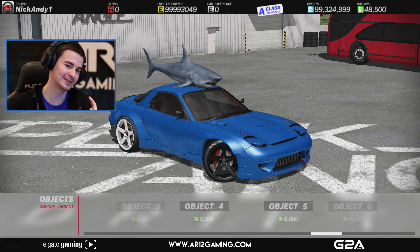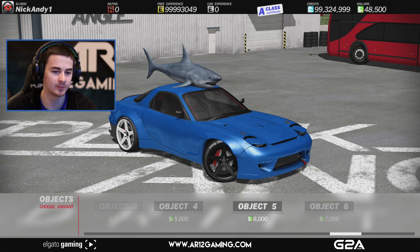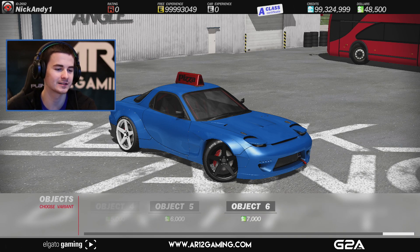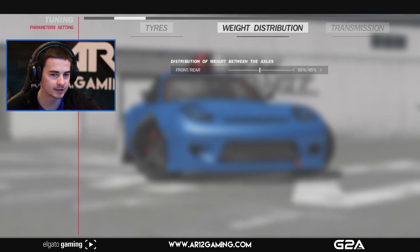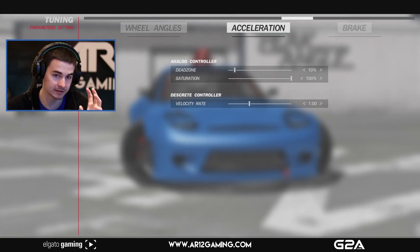Last time I went around and drifted in a cop car and that was awesome. But today we might be the shark car, or maybe the pizza delivery van. Let's be the shark car — actually, pizza delivery van. Then you can come in here and actually tune your car. It's very similar to Forza actually with the way the tuning works, but I'm not going to jump into this because it scares me to death.